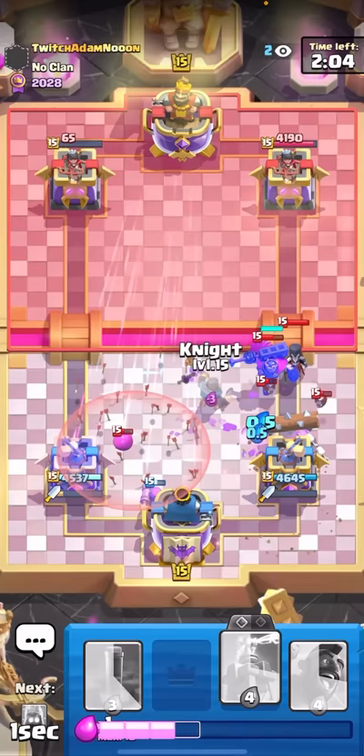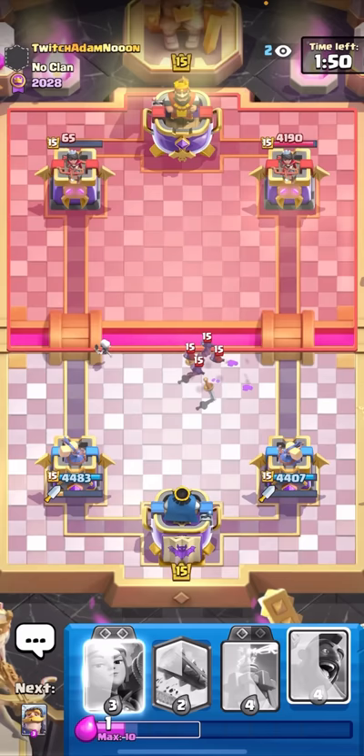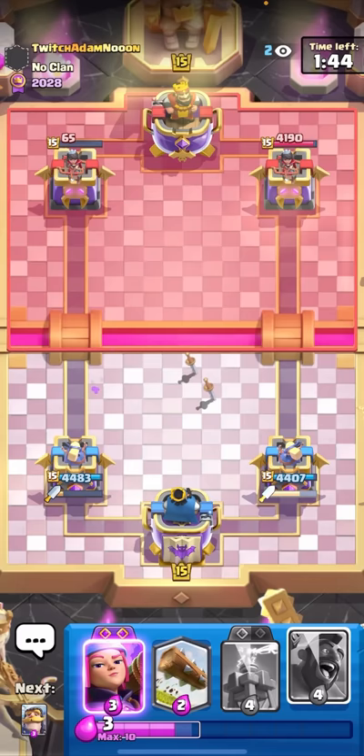I have Earthquake for the Skeleton King ability if he goes for it. I can Earthquake here. I think I defended - hold up, no way I just defended! Fire Spirit and then Skeletons to kite away the bats. No way I just defended that! That was actually the best defense I've ever done - I literally only took like 200 damage.